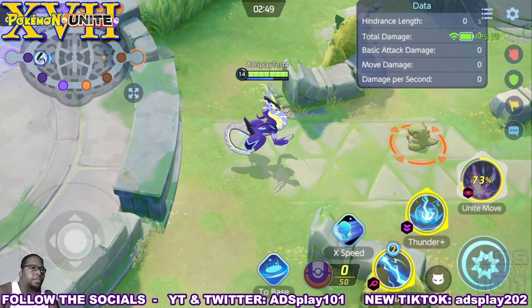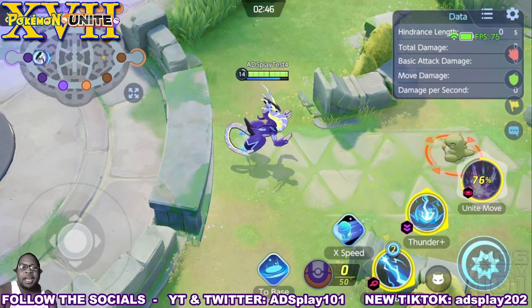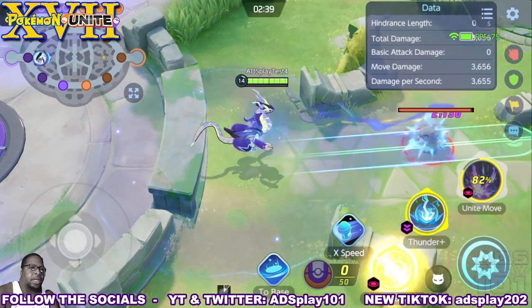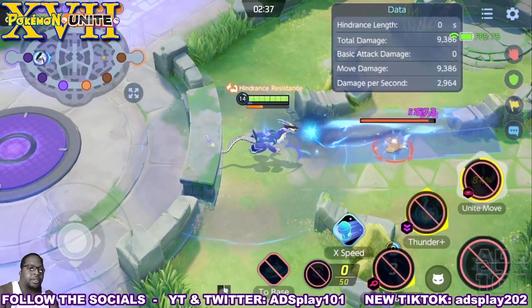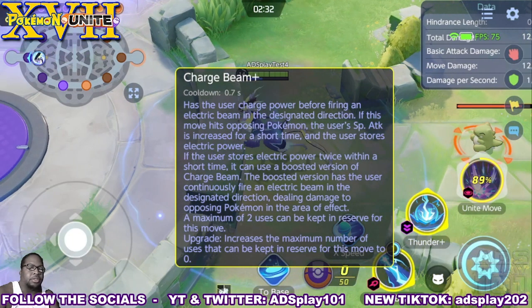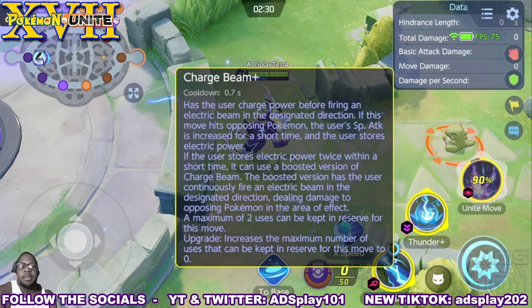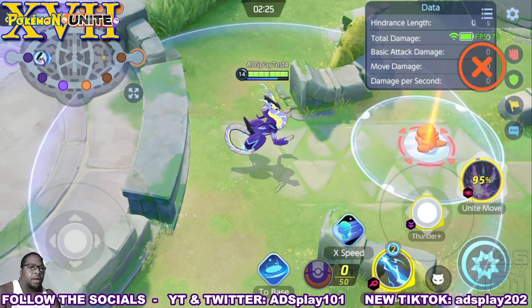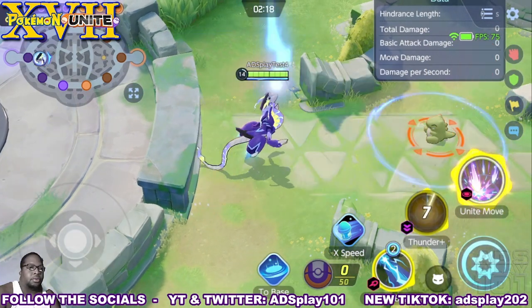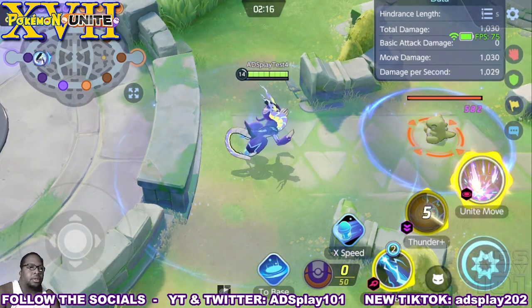For the upgraded versions of Charged Beam and Thunder: with Charged Beam, it didn't get fixed in the test server — it's supposed to increase the maximum number of charges that can be held, but as it reads it increases the maximum to zero. That's likely going to be changed to something like three when he gets released in the full game. The upgrade to Thunder strengthens the slowing effect.